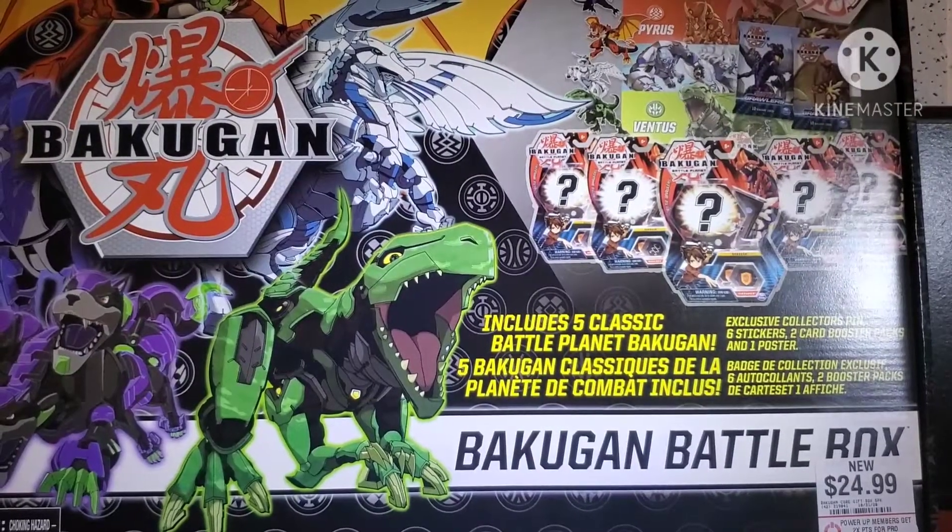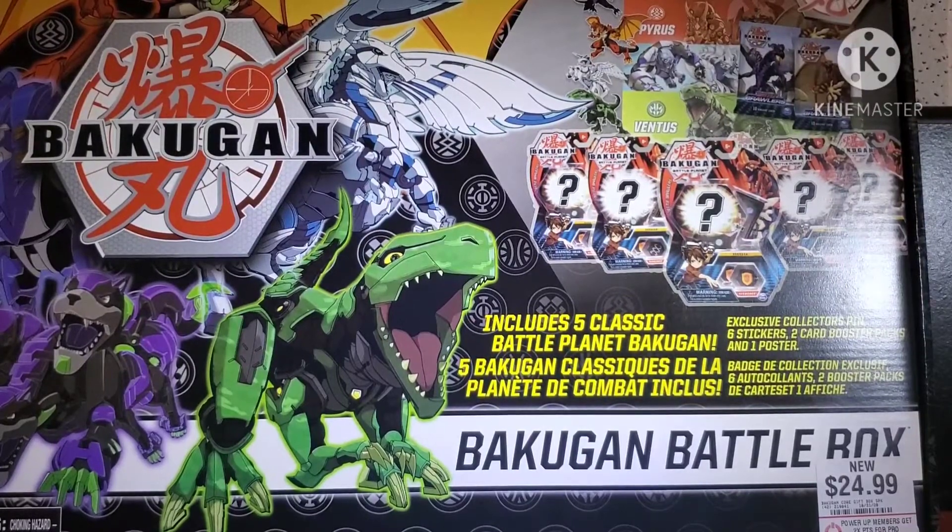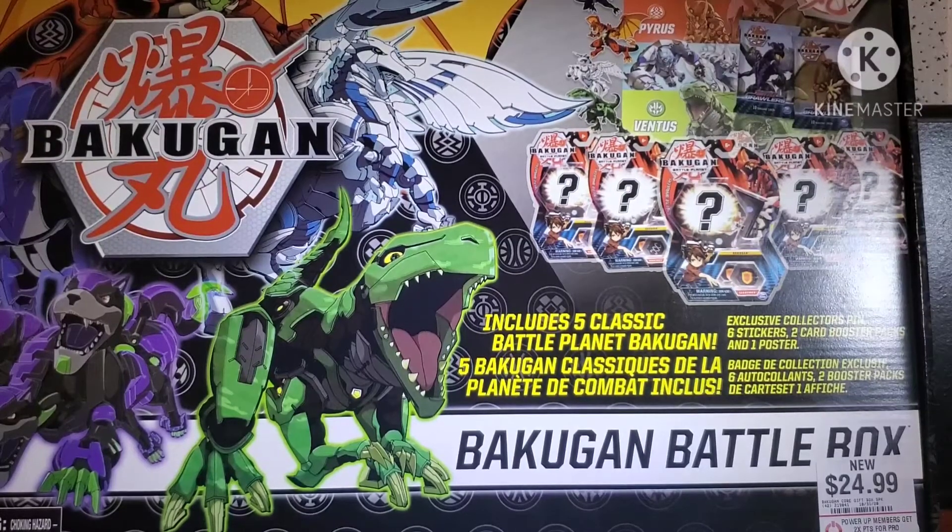This is the GameStop exclusive big box — the Bakugan Battle Box. It comes with five core Bakugan, a poster, stickers, a pin, and two packs.